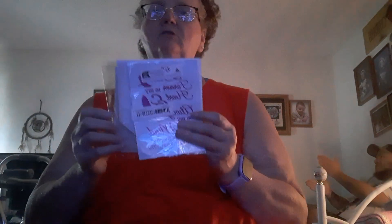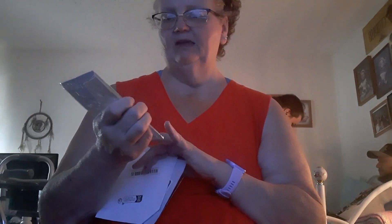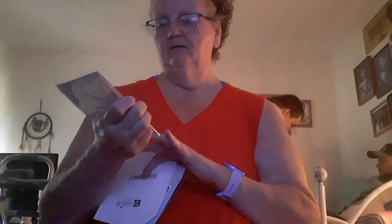I got some decals to put on my van. One says 'Dad, forever in my heart, always on my mind' and it's got my dad's name, his birth date, and the date he died. And I got one for my mom — it says 'Part of my heart is with my angel in heaven,' with her name, birth date, and the day she passed. It's got feathers on it.